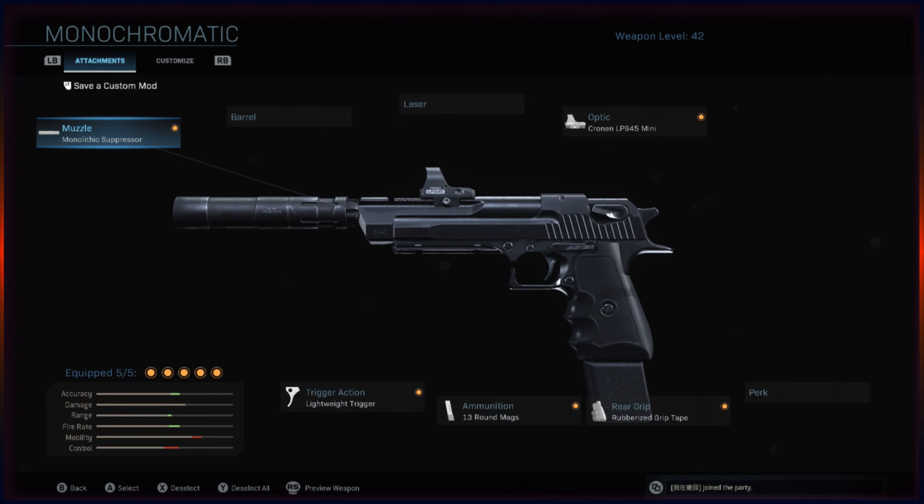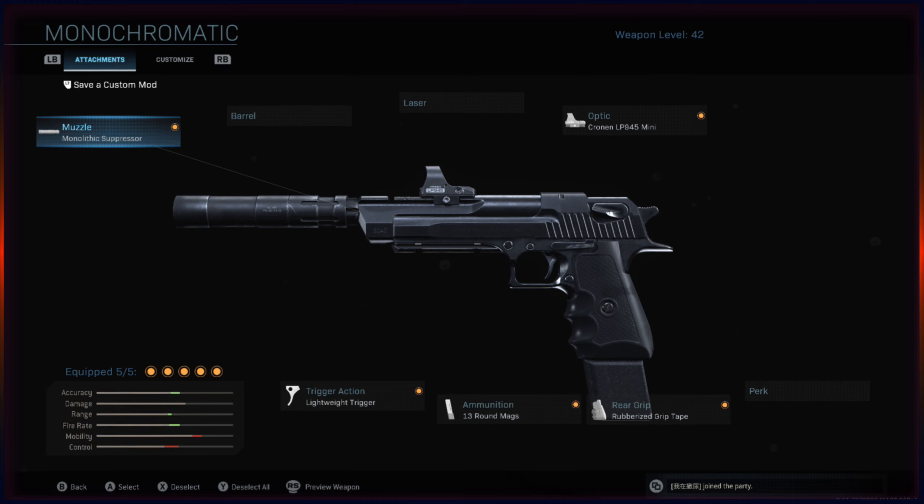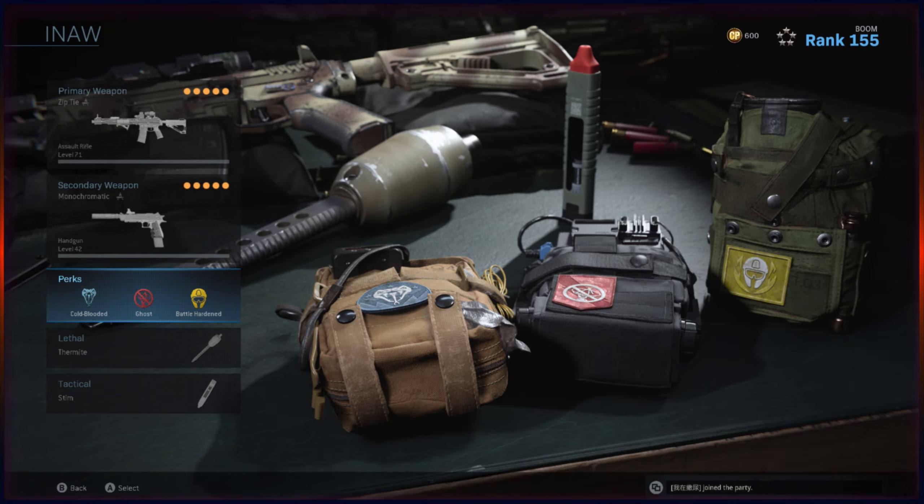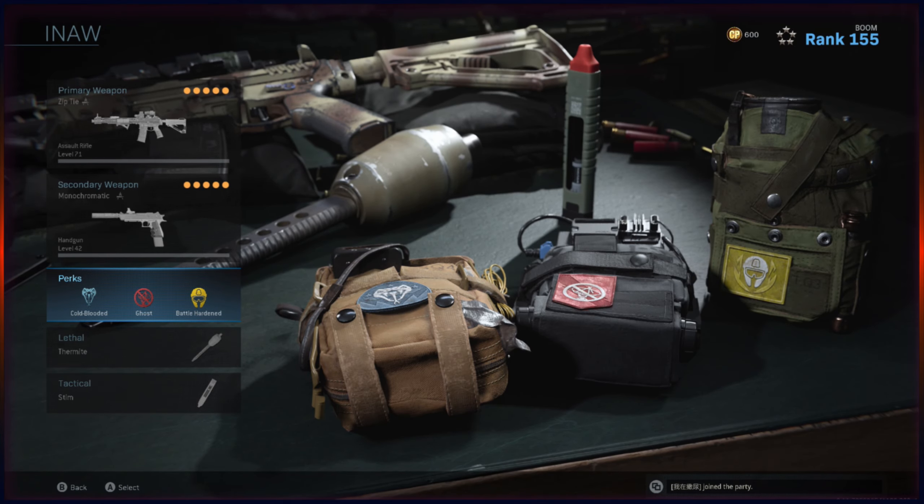For the secondary, he wanted me to use the 50GS with muzzle brake, 1 milliwatt laser, lightweight trigger, Cronin LP945 Mini Reflex, rubberized grip tape. And for perks: cold-blooded, ghost, and battle-hardened. For lethal and tactical: thermite and stim.